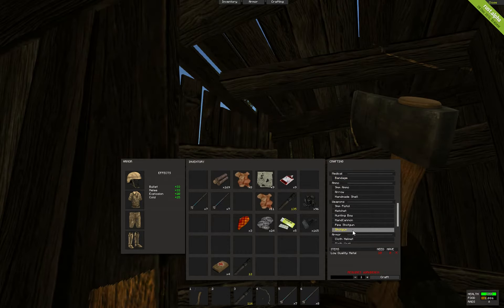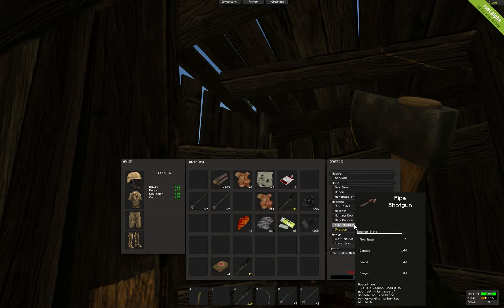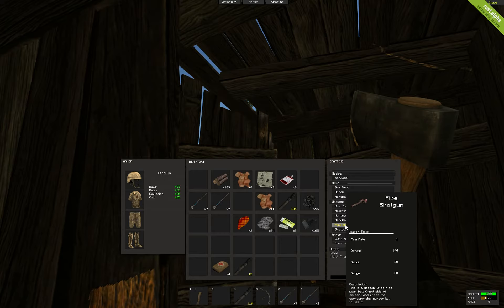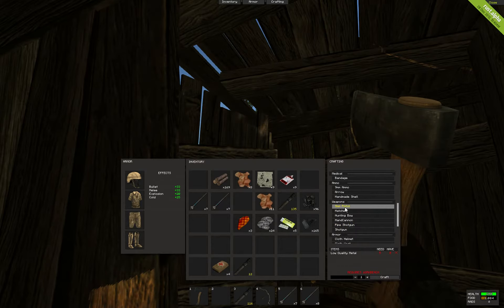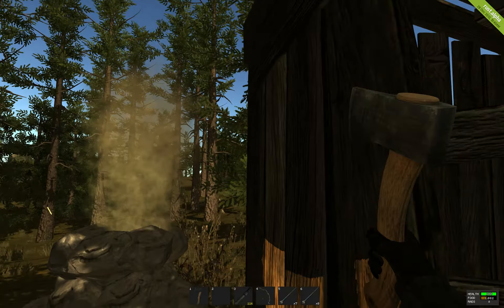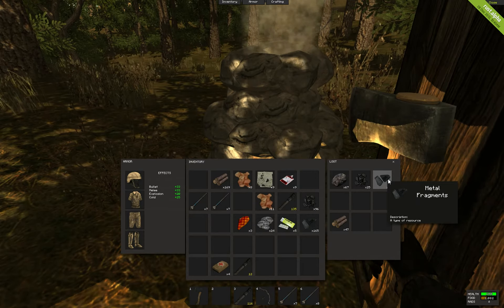So we've got my shotgun - I need 10 low quality metal for that. I don't know how to make ammo for it though, that's the only thing. So say for making a 9mm, which needs 5 low quality metal - how much low quality metal? We need about 90 metal fragments. To make gunpowder we need charcoal, we've got that, and sulphur ore, we've got that as well. And that's metal fragments. So we'll have more than enough.